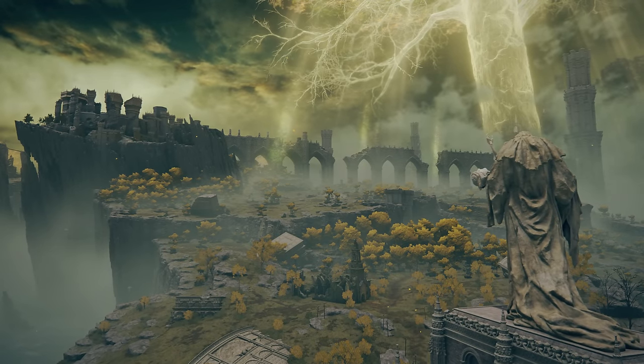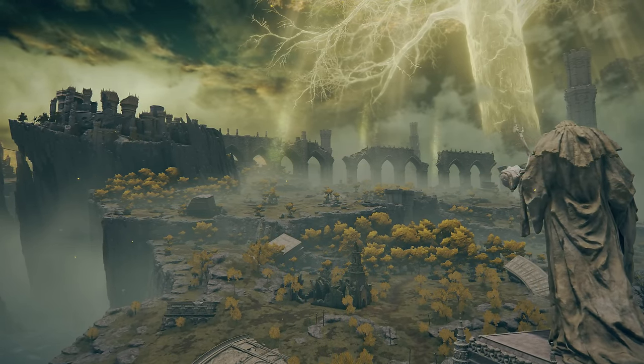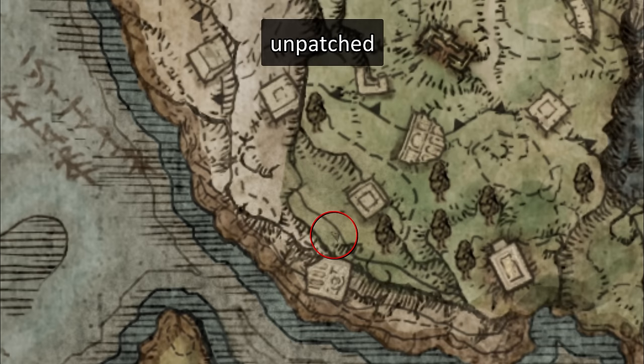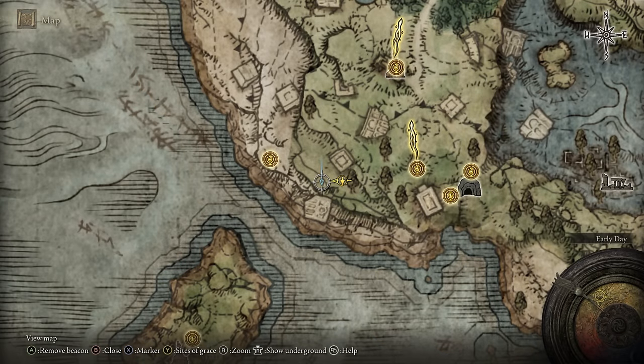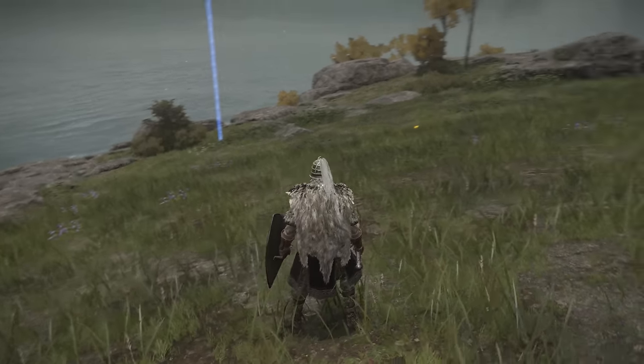Across the major updates, there's only been two changes to the map of Limgrave, and both of these occurred in Patch 1.03. A little to the west of the First Step, a small speck was removed. It doesn't look like much, but there's nothing there at all, and it makes me wonder if a rock or small chunk of ruins was here previously.